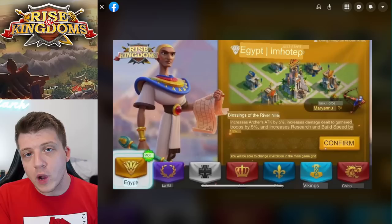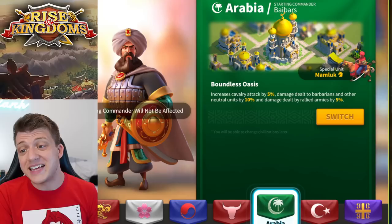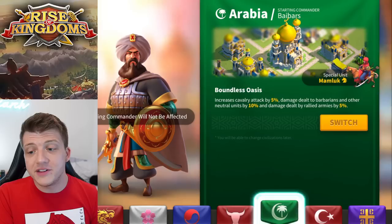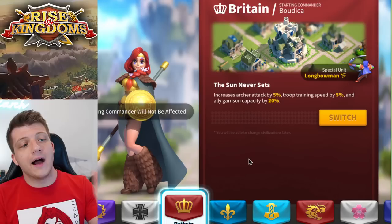The first question is: are you going to be focusing on a specific troop type? If the answer is yes — specifically archers — then you may want to switch to Egypt. The way to decide is by looking at the other civilization options you have available. There are now five civilizations that have an archer special unit, which is actually crazy.